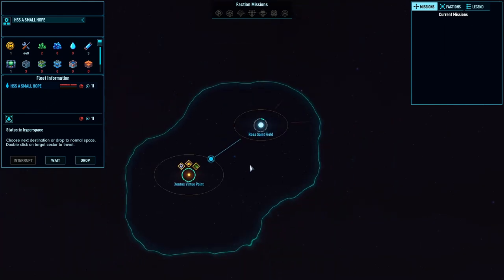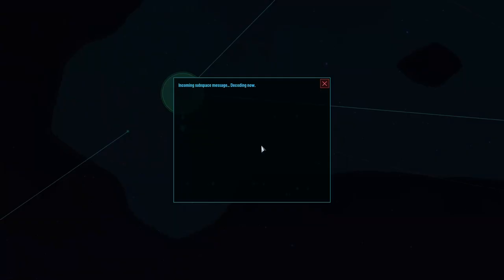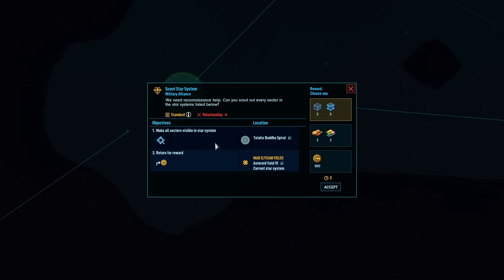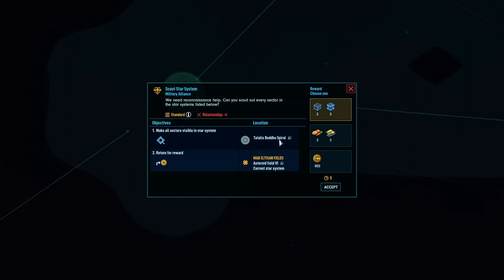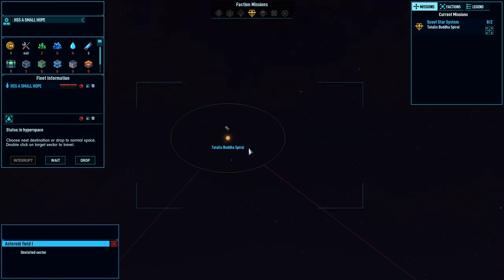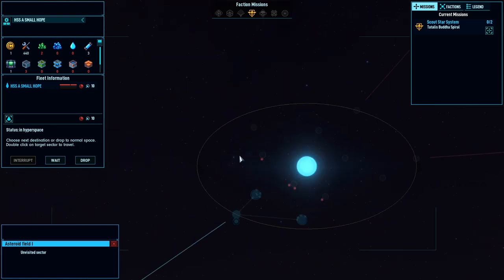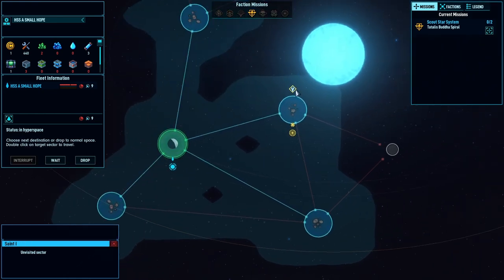Let's head to the Rosa Saintfield. Incoming subspace message, decoding now - from the military. They've got a mission for me: make all the sectors visible in our star system, the Tatalus Buddha spiral. Let's accept that - gives me 800 credits. So they want me to travel to the Tatalus Buddha spiral. There's a repair station and a civilian repair station over there.